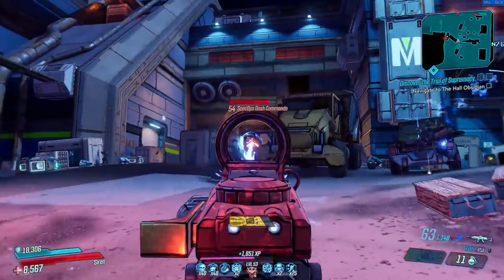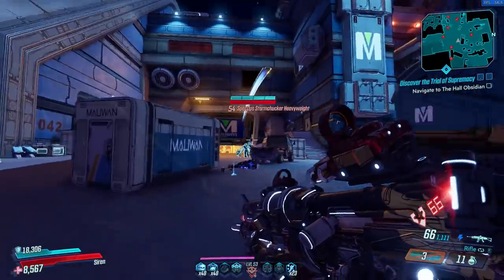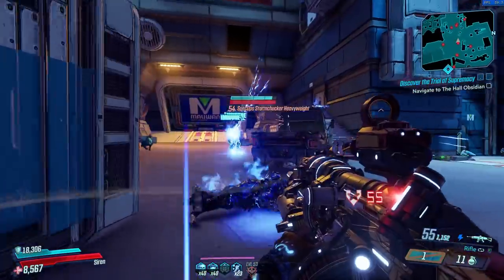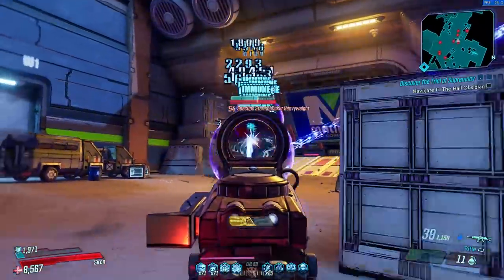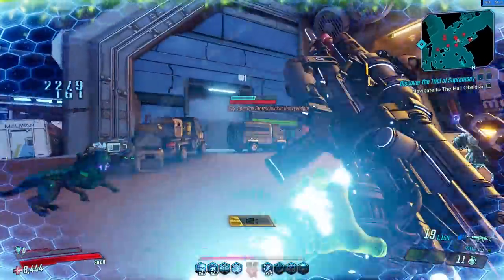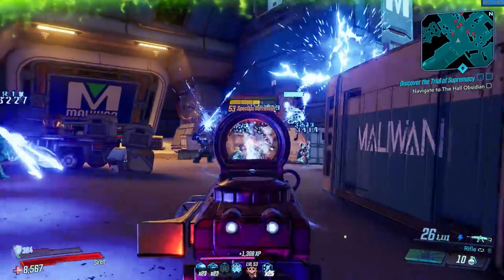Honestly, as good as the shotgun buff sounds, I would suggest sticking to the normal firing mode for crazy elemental DPS, a fast fire rate and a big magazine to chew through. It's now easily one of the best assault rifles in the game, so definitely try to get it with the highest chance to drop from Atomic in the Tezendir Ruins.